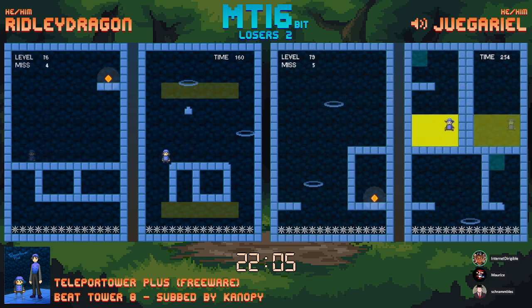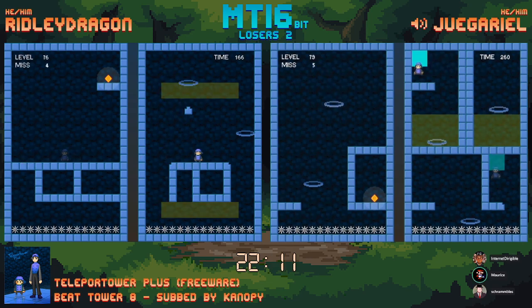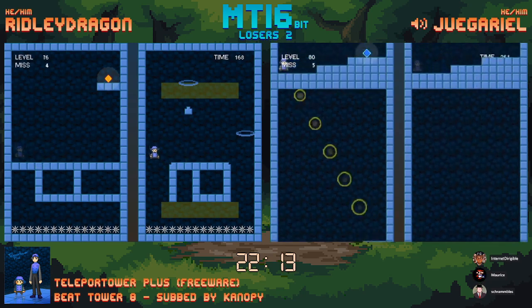This doesn't look too complicated. But that bottom hoop is bait — you've got to just go over here. There's so much bait in this game. Oh, he almost had it — that would have been finished. Teleport, jump, teleport, go in the teal, teleport, finish. Boom.